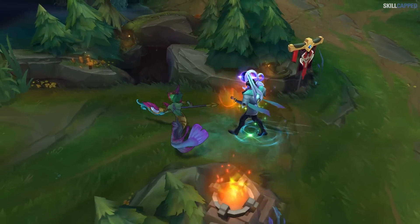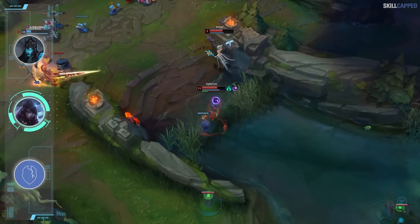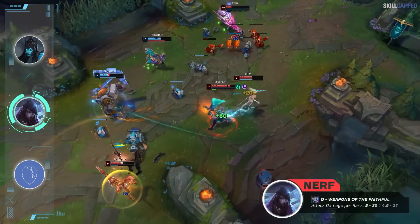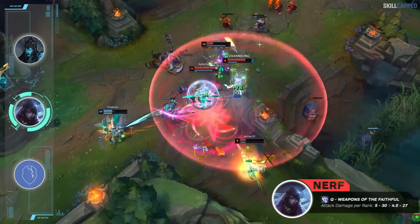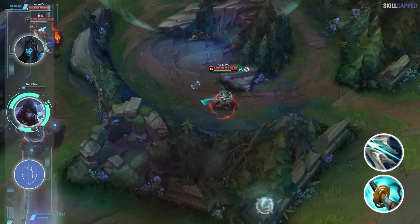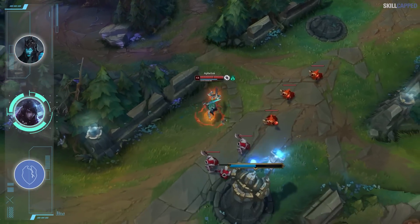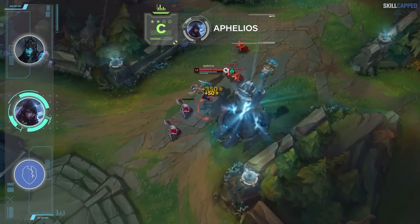Aphelios is going to be nerfed this patch as he snuck up to a 48% win rate in solo queue. It's unfortunate that this champion will never have close to a 50% win rate for solo queue, because if he did he'd be 100% pick-ban in pro play. The nerf sees Aphelios Q AD per rank going from 5-30 to 4.5-27. It's not just this direct change that hurts him either, as the Stormrazor and Galeforce nerfs negatively affect him. We will be dropping Aphelios back down into C tier for 13.11.